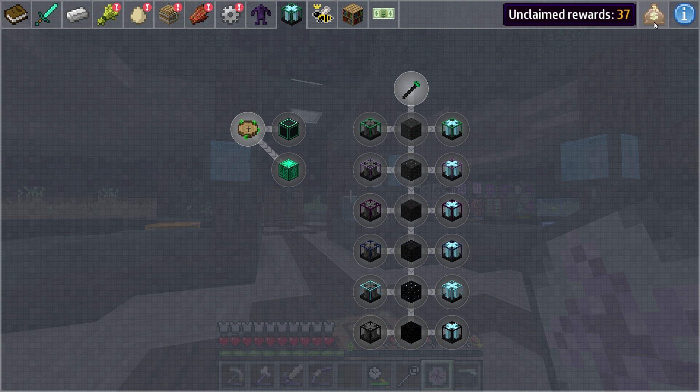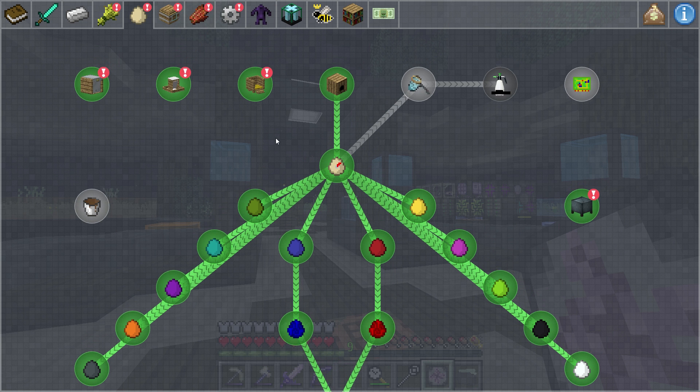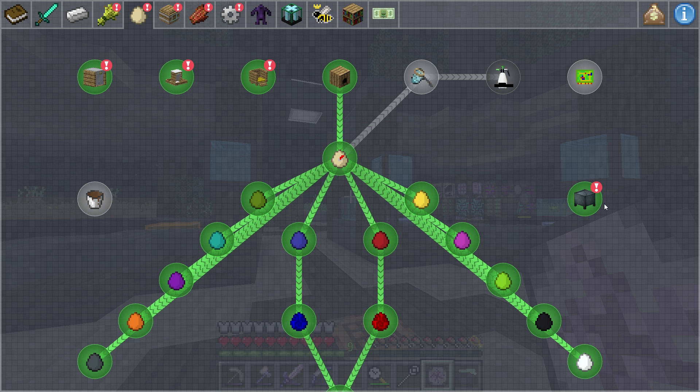I've got tons of quests here — 37 different quests that need to be claimed — just stuff that we've done that I've had the items for. I still haven't claimed a few of the food items that we do have, but I went ahead and got most of these things done. Almost all the chicken stuff I went ahead and made, including some stuff we'll probably never use, like the nesting pen, stuff from Hatchery. We might get into the shredder though, because that gets us liquid fertilizer and stuff like that.